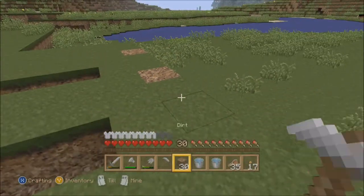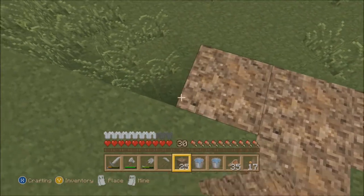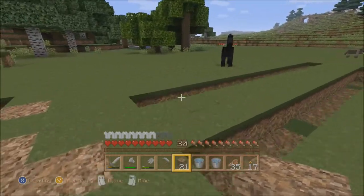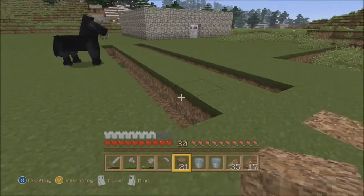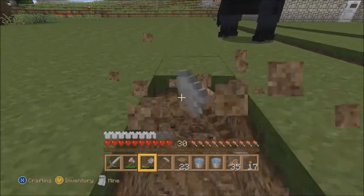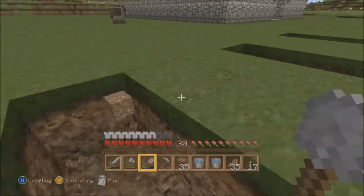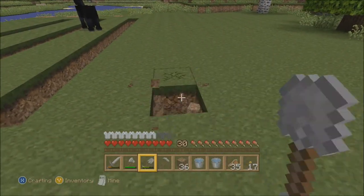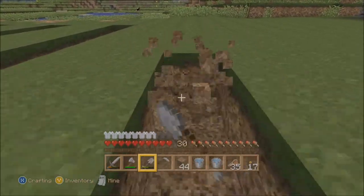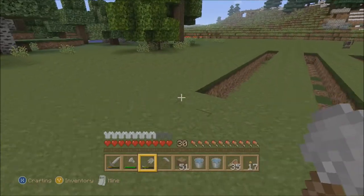Water, when it's in trenches like this, will water up to two — or even three — away. But we're gonna do two for right now. We'll bring the trench along this way. We're collecting dirt just from digging this, so that all worked out well in the end. Four trenches ought to be enough. This is a pretty decent-sized farm.